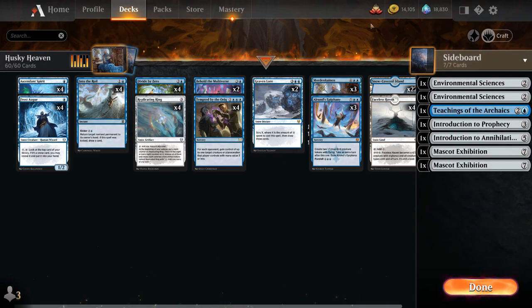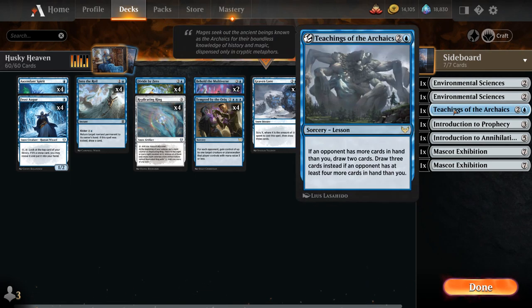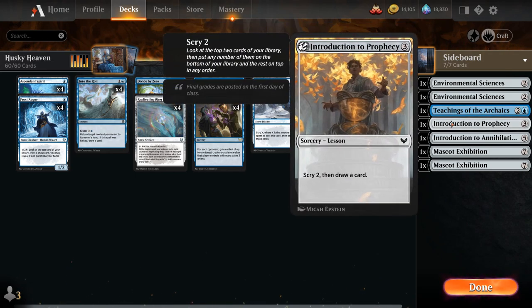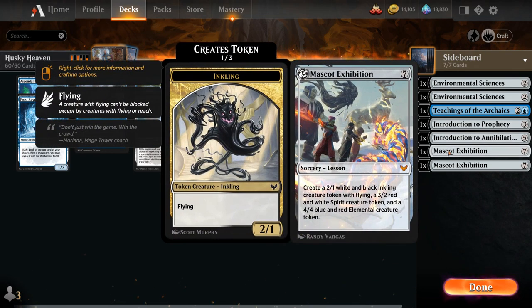Learning means we get to grab a lesson out of the sideboard. In Best of 1 we get a 7-card sideboard. Our lessons include 2 copies of Environmental Sciences to search up a basic land and gain 2 life, Teachings of the Archaics to draw cards if we have fewer cards in hand than the opponent, Introduction to Prophecy for Scry 2 and draw a card, Introduction to Annihilation as a 5-mana exile-based removal spell that lets the opponent draw a card, and 2 copies of Mascot Exhibition as an additional win condition generating 3 different creature tokens.